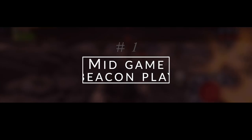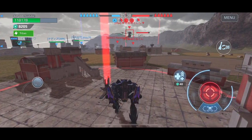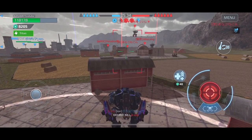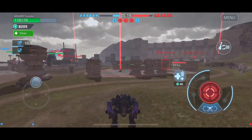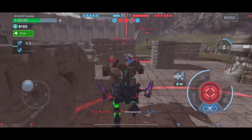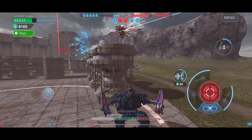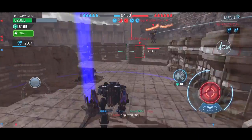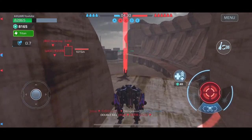On number one: mid-game beacon play — this is a game changer for sure, and I like to do this with Loki as you guys are watching right now. The five-minute mark is approaching and our team was really down on beacons, especially on maps like Springfield. It's a long map and beacons are spread out. Using Loki's incredible ninja stealth ability paired with a lot of speed and mobility, you're still able to control the beacon gauge.